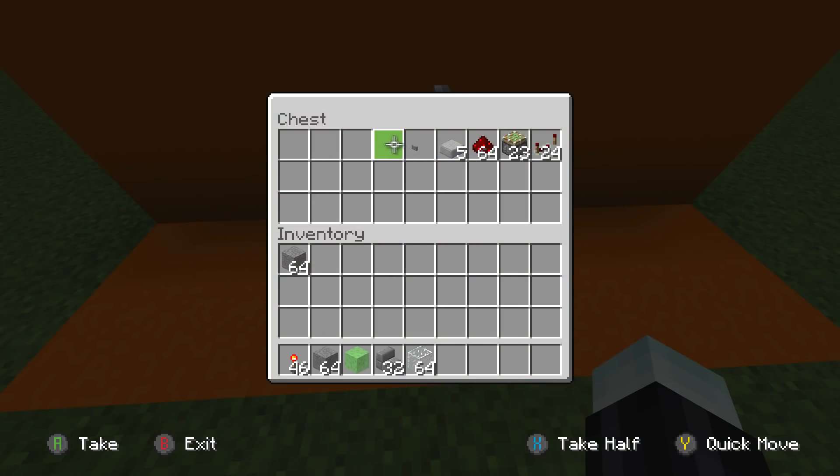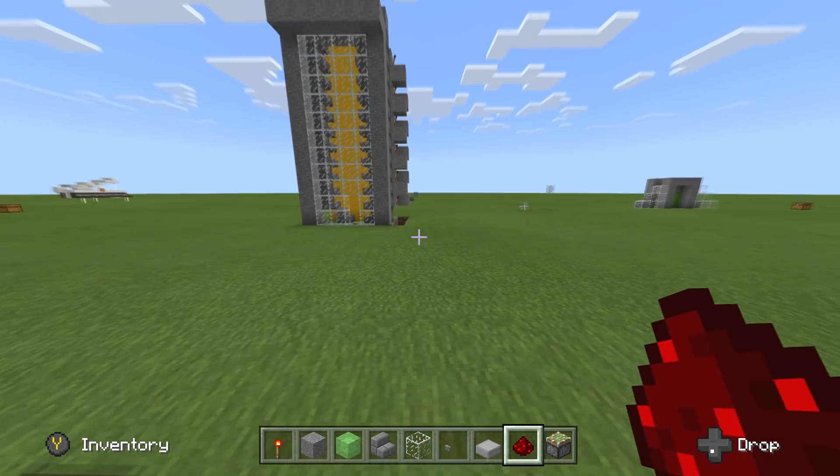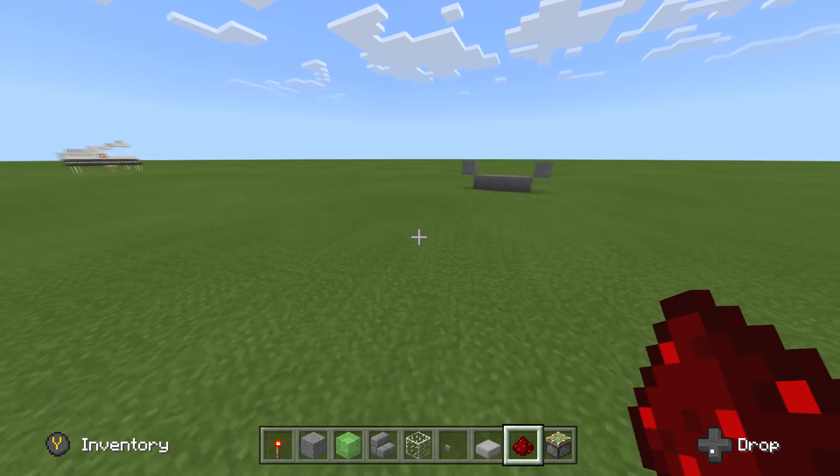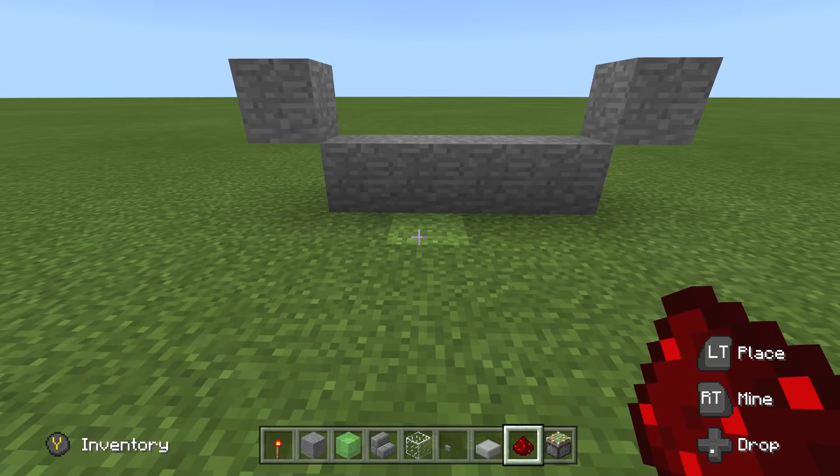You're going to need a slime block if you want to make that drop thing. I personally think water might be the best option for this. But we're going to start. Easy peasy lemon squeezy.